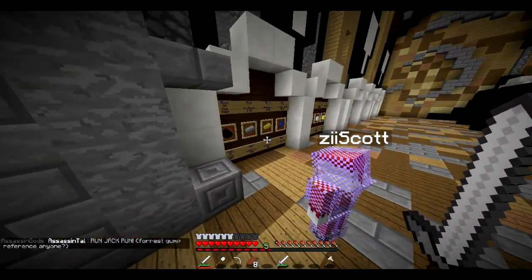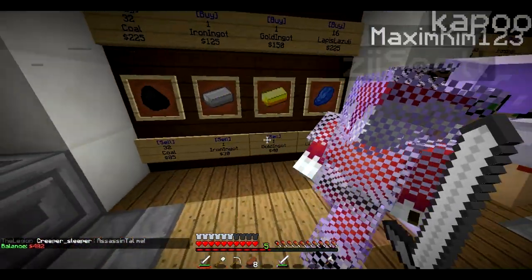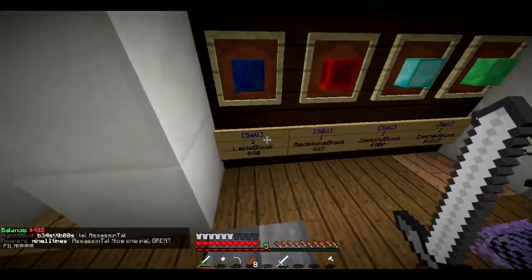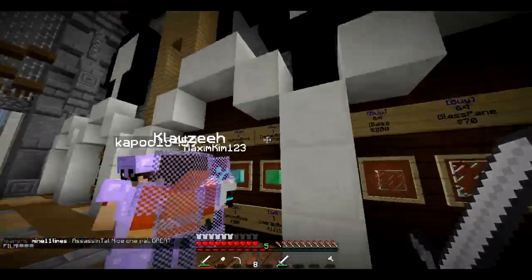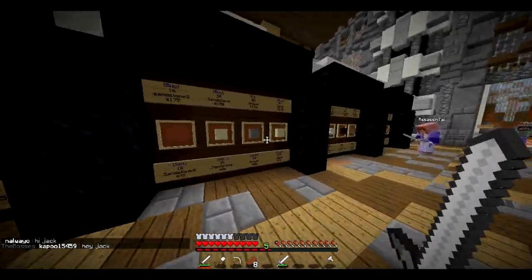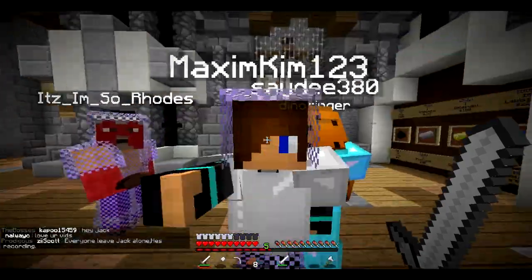If you walk down here, there is a shop where you can buy and sell items using your in-game money. To see how much in-game money you've got, you just type slash bal — I've got 482 dollars currently. You can sell items you found whilst mining, and you can also buy items, though buying is a lot more expensive than selling. There's an absolute ton of different things you can use to build your bases.